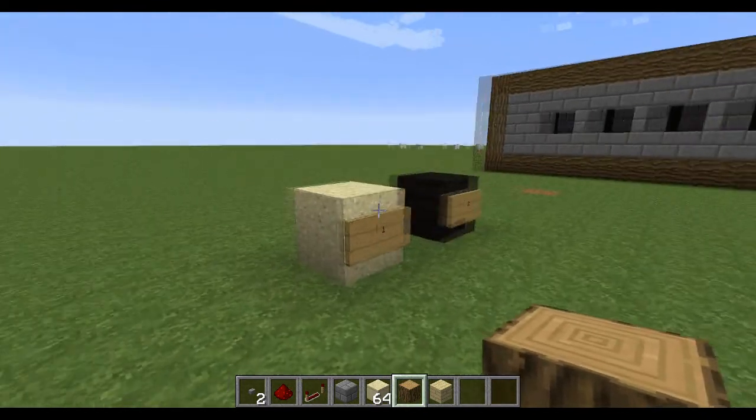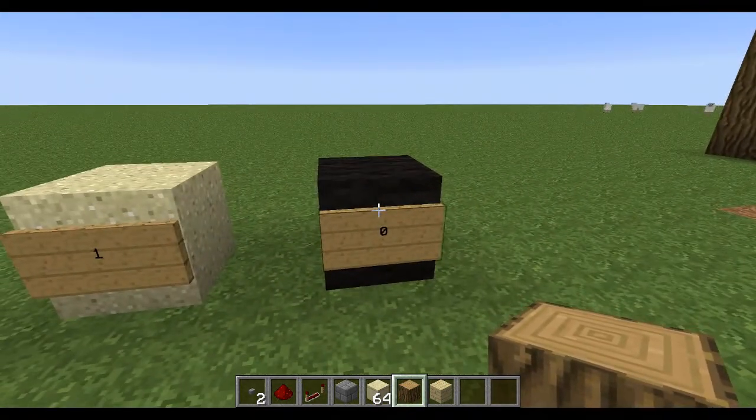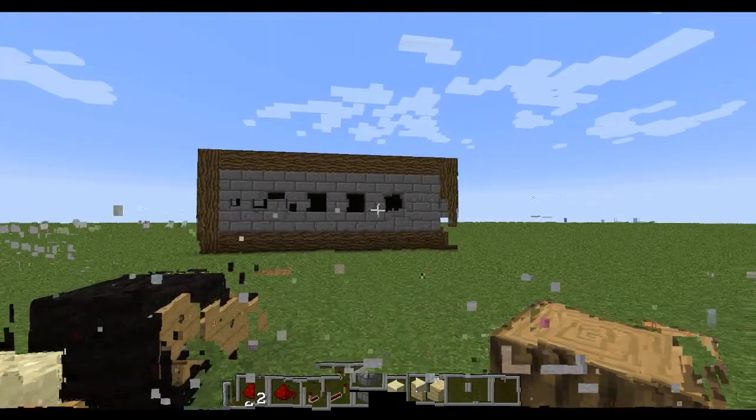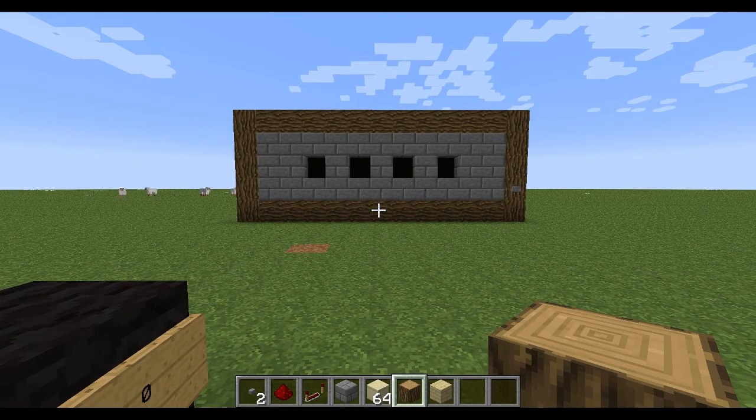So here it is. Sand means a one and black wool equals zero. So currently it's displaying zero, zero, zero, zero. I would also like to say this is infinitely expandable — this one only displays numbers up to 15.